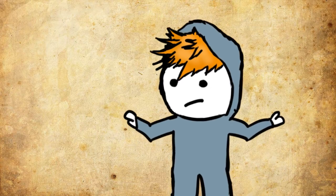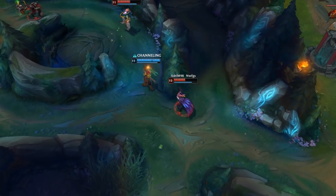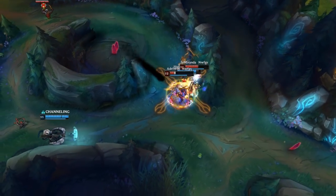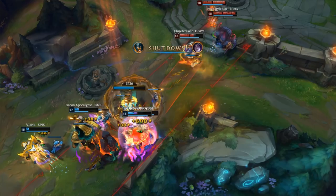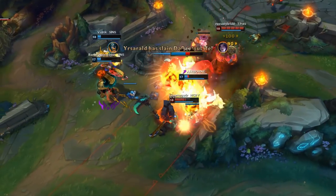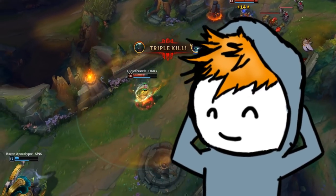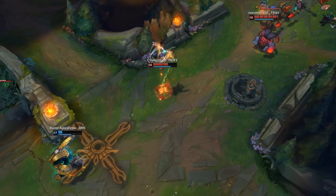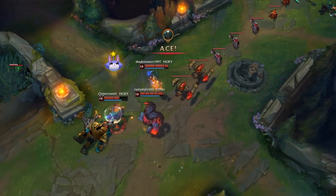R — and let's be honest, this is the only ability we care about. Press R to kill steal. Pyke blinks to targets and executes low health enemies, also doing damage in an area. Killing a champion will reset his ability and hand over kill gold to your last assisting ally. Basically, and this is like the dream of every League player, steal kills from your teammates without having to feel bad about it.